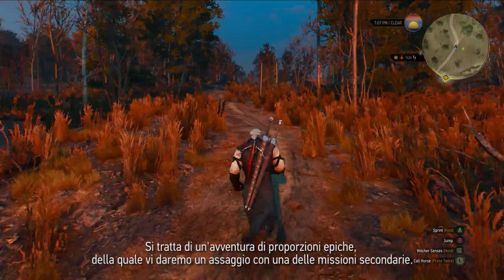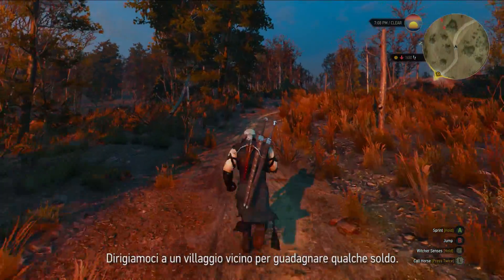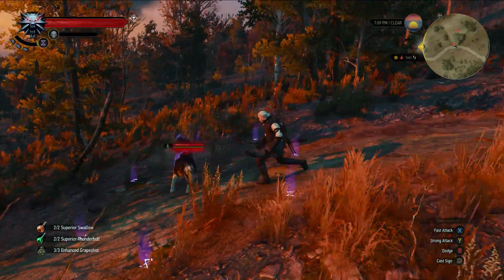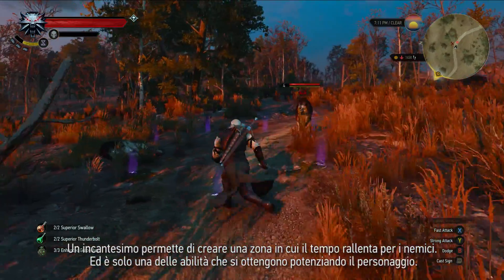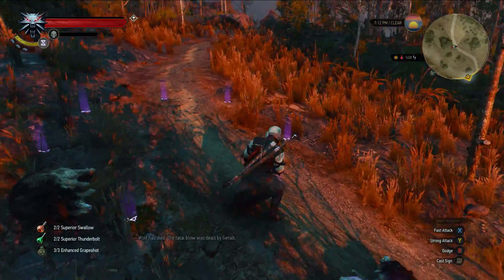We'll give you a little taste of it in the form of a side quest. Let's head to a nearby village and earn some money. A magic spell creates an area that slows time for our enemies — one of the many tricks you can learn when you level up your character. You're not gonna have your day ruined by a couple of wolves.